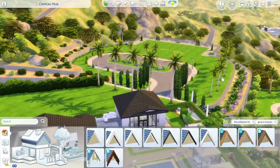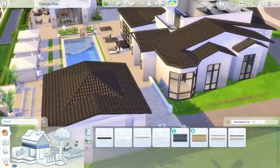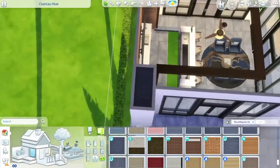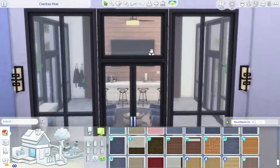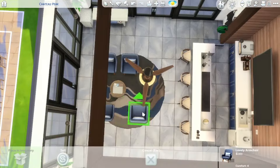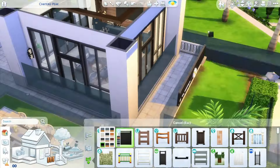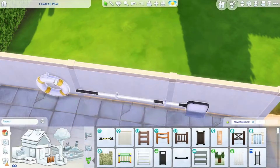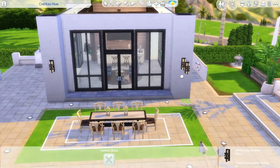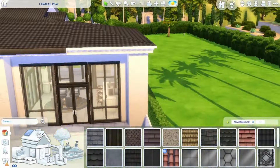I've also been slowly taking out the CC I used initially when I made the shell. I want this to be as easy and accessible for you all as possible, so I've been replacing CC — most notably the doors. I replaced them with base game doors and windows and I think it looks just fine. Playing around with the pool net and lifesaver since those are the only real pool tools we have, so I felt I had to have them at the pool house.